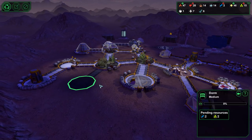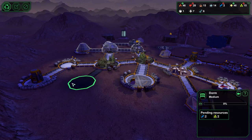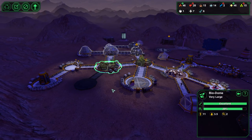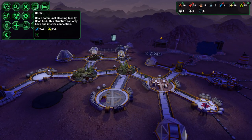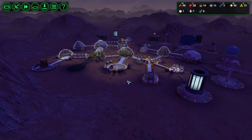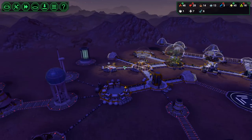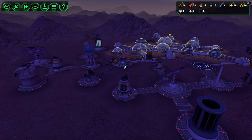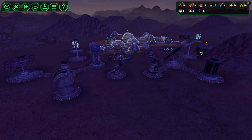Oh, that can only have one connection, can't it? Why did it show me that I was allowed to connect it there? The dorm only has one connection - it's a dead end. That's good. We'll connect that there anyway. We've got enough stuff, so dorm is covered. Starport was the next thing. We've got the power storage, I can cross that off my list. Another telescope.